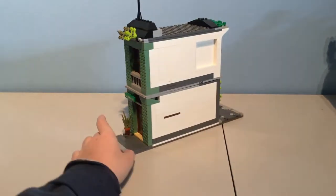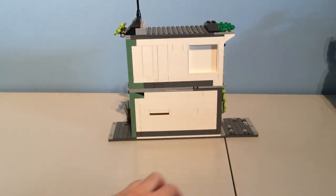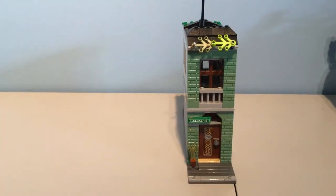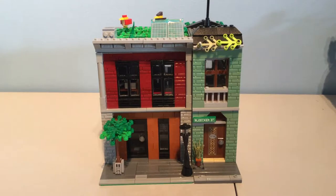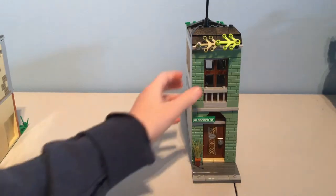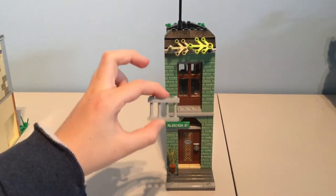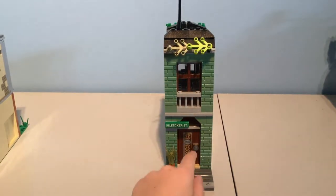This side is the ugliest side because it isn't supposed to be looked at or seen — it's supposed to fit in between any modular building. As an example I used my other modular building that I reviewed in another video, link in the description or in the comments. So yeah, this is how it looks: pretty simple, some bar pieces here, simple windows, and everything.